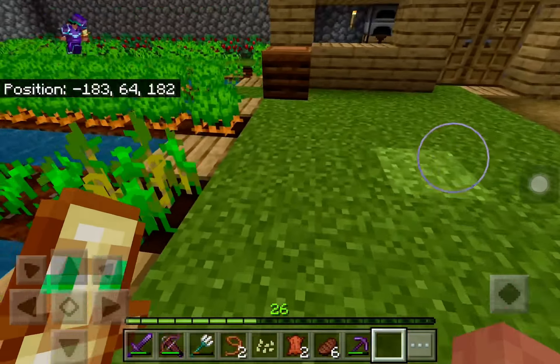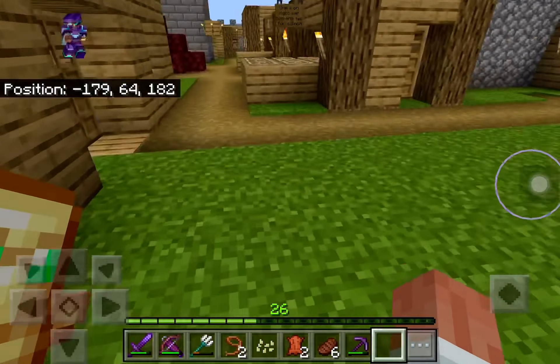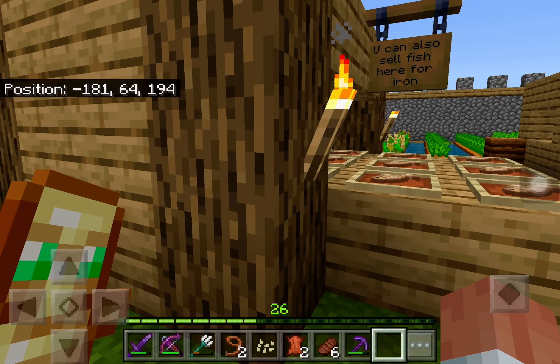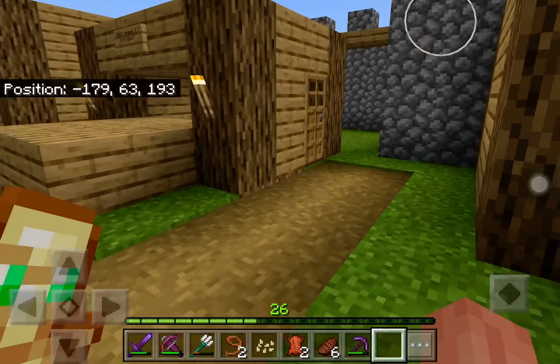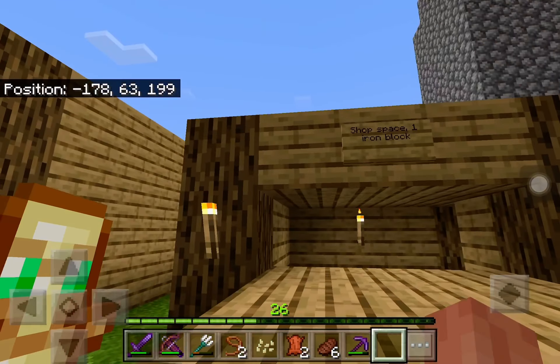This is the docks. There's an ocean over there. I think there's some forests over there too. There's a fish drying rack just for decoration, and a smoker there in case you want to cook while you catch fish.